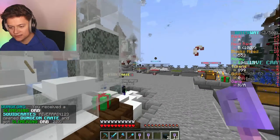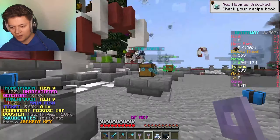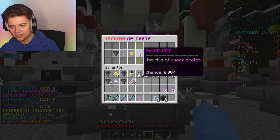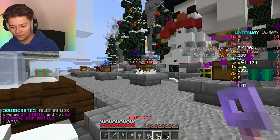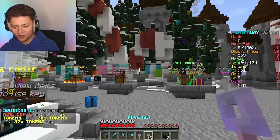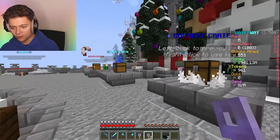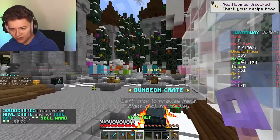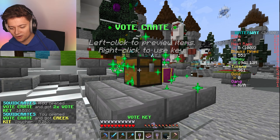We've also got jackpot crates - opening them all up. I'm going to open these as fast as I can because this is going to be a long video. I'm just trying to show you guys the best stuff in the fastest way possible so you're informed about the brand new season. We've also got the wave crate - we got some sell ones and a tide key.